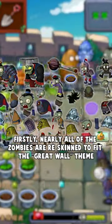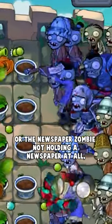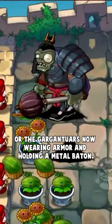Firstly, nearly all of the zombies are reskinned to fit the Great Wall theme, like the conehead zombie looking like this, or the newspaper zombie not holding a newspaper at all and instead looking like this, or the gargantua is now wearing armor and holding a metal baton.